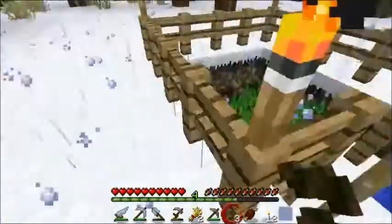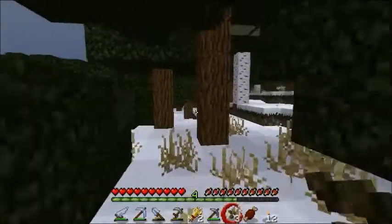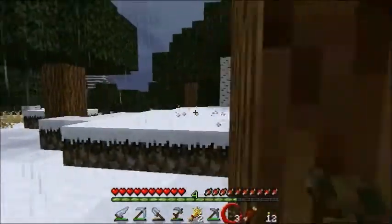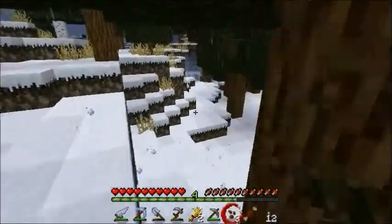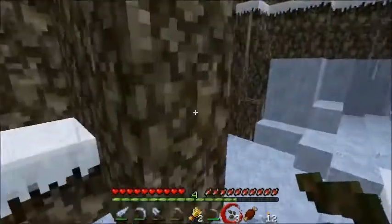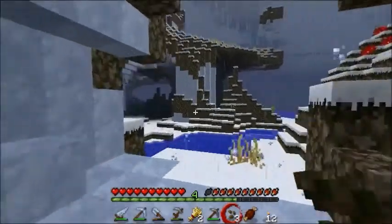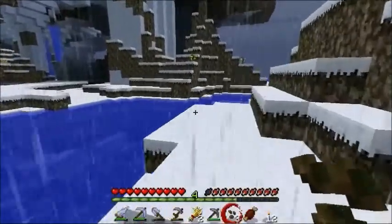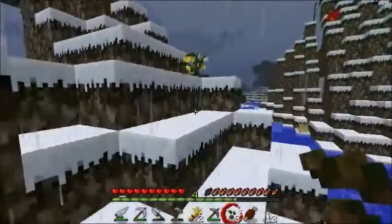I'm just going to kind of abandon this farm slowly and migrate to the new one. Let's see if we can find a cow. There's another pig — pigs are everywhere. Another cave — seriously, awesome. Oh wait, I think this is really big. That looks pretty sweet — that is actually pretty epic, and I'm going to have to go and check that out.